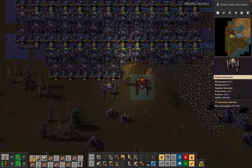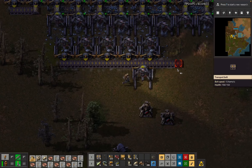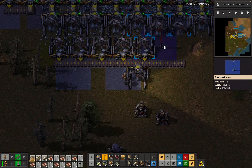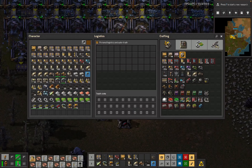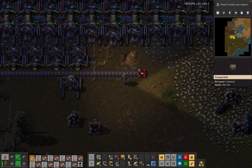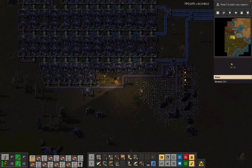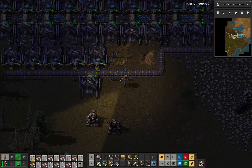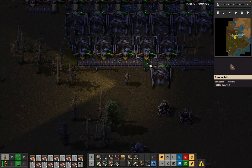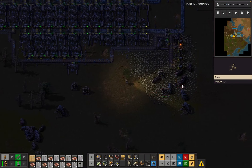We still need the power poles. Let's resequence that slightly - just poke this in here, it's going to be fine. It's still going to put too much on one side. We shall improvise - there we go, done.